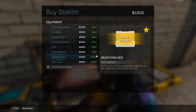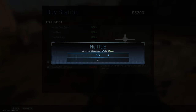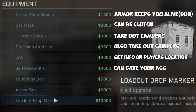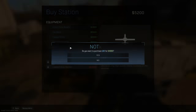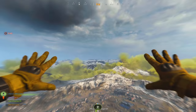Now let's go over what you should buy at the shop. As of Season 4, here are all the options: armor plate bundle for $1,500, gas mask for $3,000, cluster strike for $3,000, precision air strike for $3,500, UAV for $4,000, self revive kit for $4,500, munition box for $5,000, armor box for $6,000, loadout drop marker for $10,000, and you can redeploy a teammate for $4,500. The items you should prioritize are armor bundles, UAVs, loadout drop markers, self revives if you have the cash, and teammate redeploys if you need it.